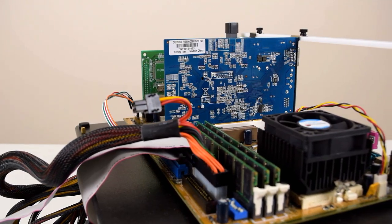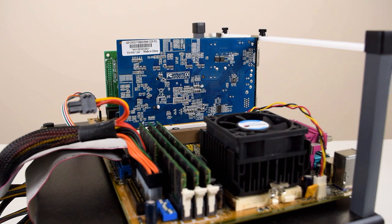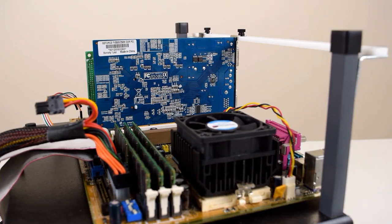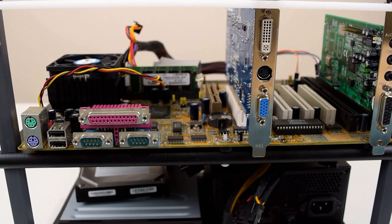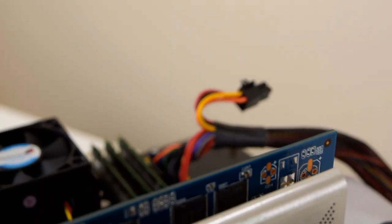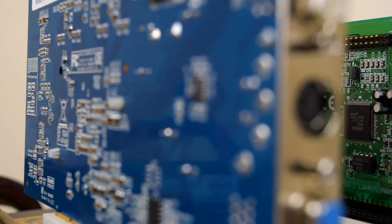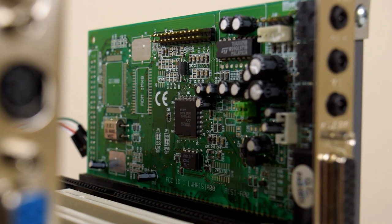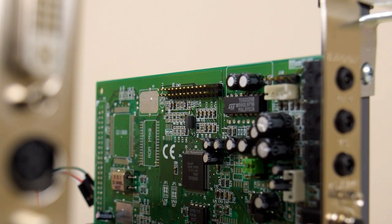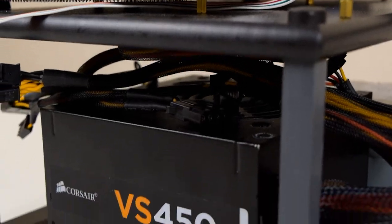Here we have a SuperSocket 7 Retro Gaming PC, maxed out pretty much with a K6-3 Plus running at 550 MHz. The RAM is also maxed out at 768 MB. There's a GeForce FX5500, the PCI version, and we have an ISA sound card with the Yamaha 718 chip — a fantastic sound card for DOS as well as Windows. We also have an IDE hard drive, a DVD-ROM, and a Corsair power supply.